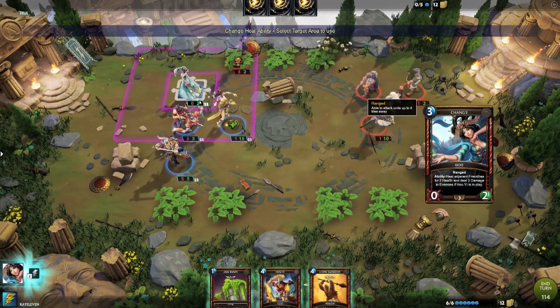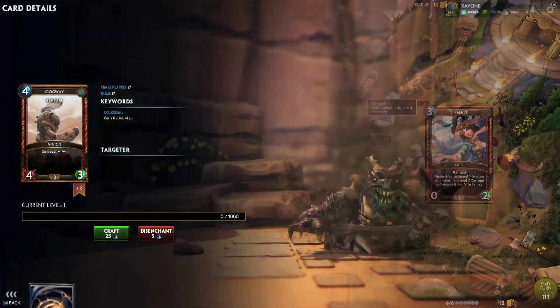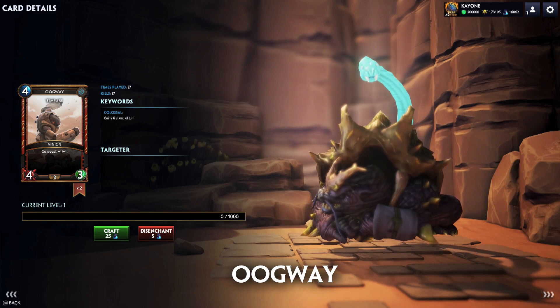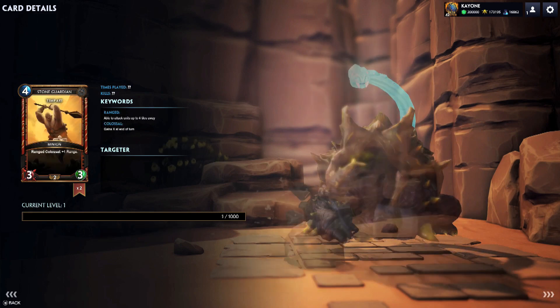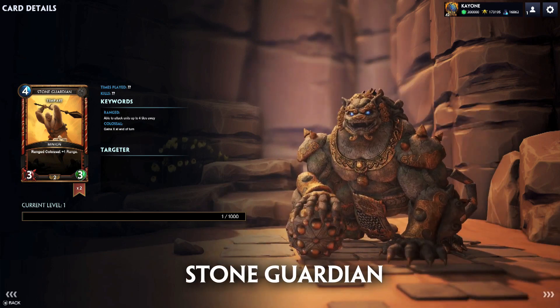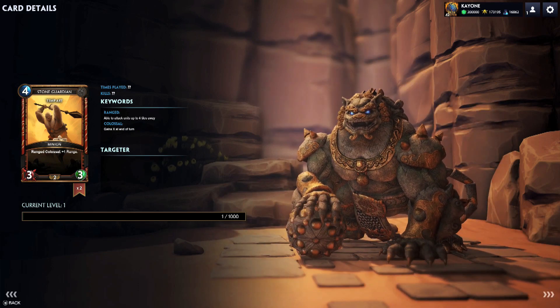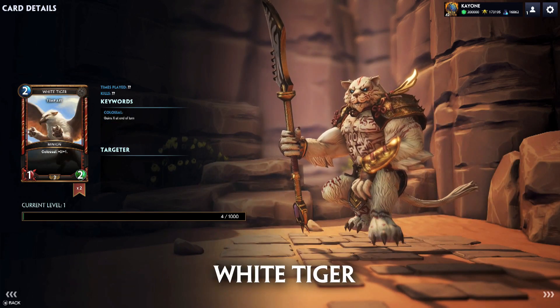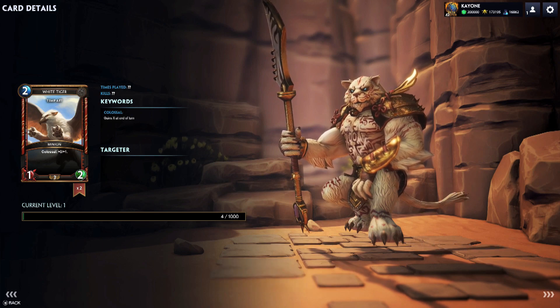Let's go over some of the cards that have Colossal in the CB3 patch update. First off, Oogway, a rare four mana, 4/3, with Colossal plus one, plus one. Stone Guardian is a free four mana, 3/3, ranged with Colossal, where you gain plus one range. Finally, White Tiger, which is a free card for two mana — a 1/2 with Colossal, plus zero, plus one.